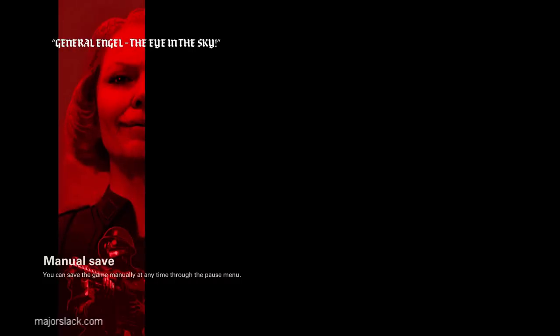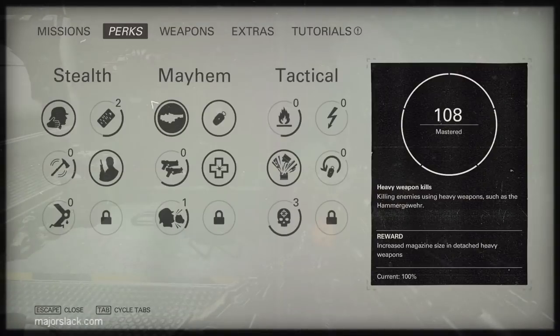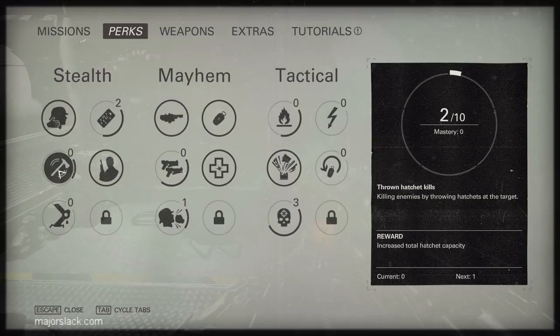Heavy weapon kills maxed out! We can now carry double ammo in all heavy weapons including laser — so we can refill the laser up to 400 instead of 200. Finally, let's do a thrown hatchet kills run. This is one of the best perks to max out if you're going stealth — extremely useful. The bonus is carrying 8 hatchets instead of 3.